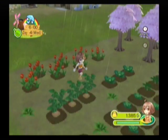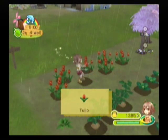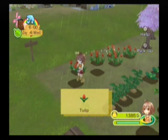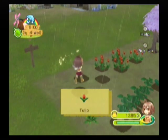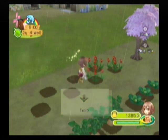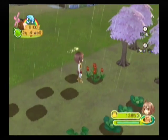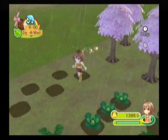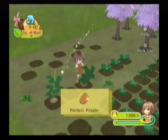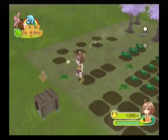Oh hey, look! Tulips. Can we pick these? We can! Pretty cool, we got some tulips. You can give these as gifts to people. I gotta remember who likes tulips — I think there's even someone that loves them. Oh, I bet these are ready. Oh, a perfect one! Perfect potatoes! And a good potato.